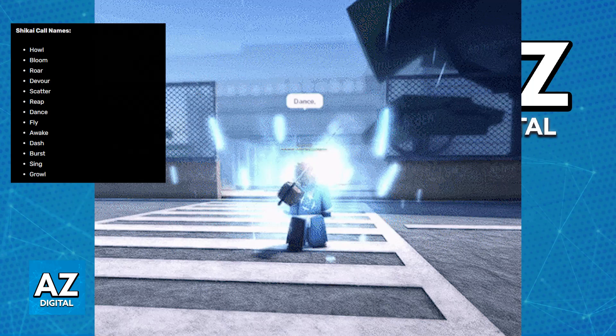You will be able to follow it up by the name of your shakai to call forth and activate that specific shakai. You should see an animation go out and immediately you will have access to all of the different abilities.